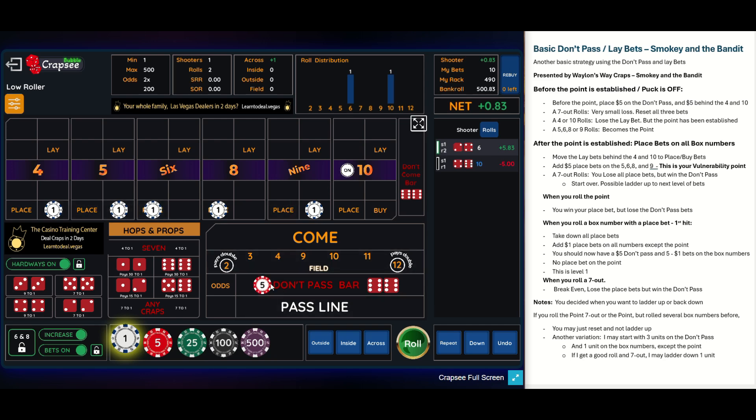I'm going to put $1 on every number except the 10. When I say one unit I'm talking $5, so your place bets at the next level would be $1. If I went to two units, it'd be $10 with $2 units on the place bets. From this point on, you've got $5 in place bets or buy bets protected by a $5 don't pass bet. So a seven-out is a wash — you just want to roll until you hit the seven out.